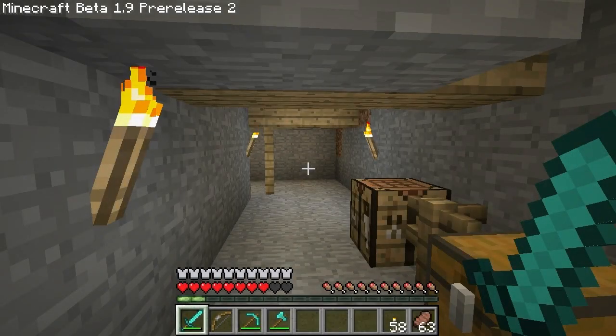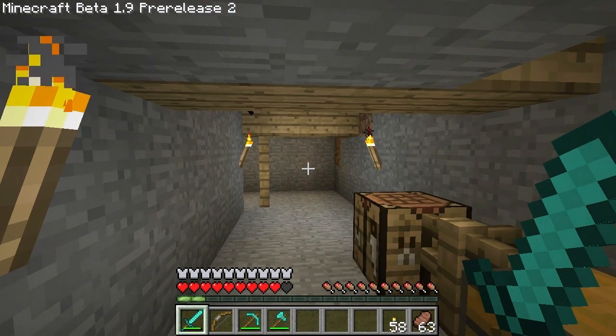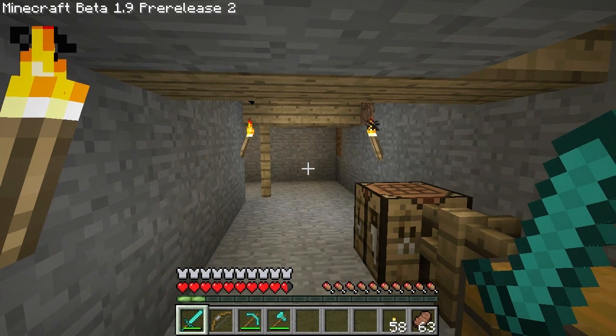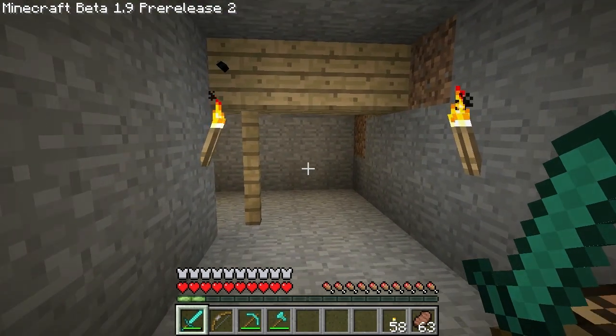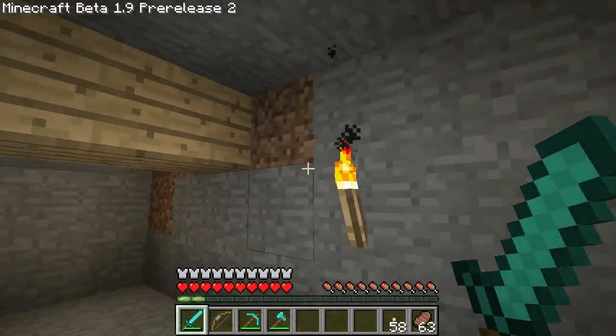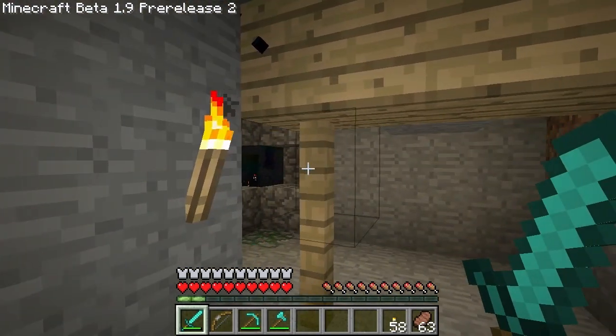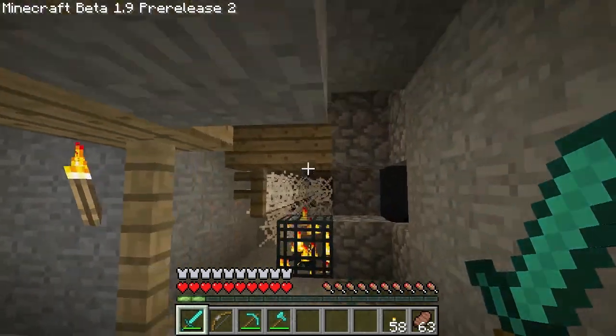Hi folks, welcome to my Minecraft Beta 1.9 pre-release 2 video. Today is September 29th, 2011, and Jeb of Mojang has recently uploaded a copy of the new pre-release 2 Minecraft.jar. It's not an official release of 1.9, so you have to go and actually download and install it, which I have done here to do some testing and show you some of the new stuff. I am currently underground in my abandoned mine shaft, and I'm going to show you what the spiders now drop.